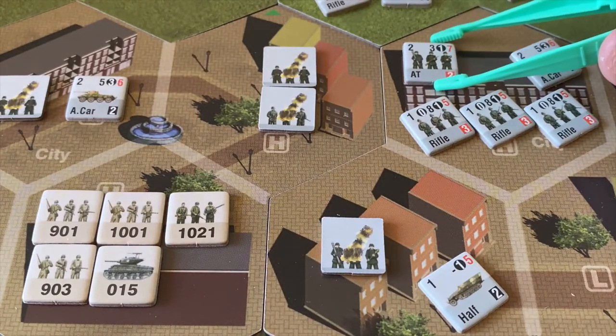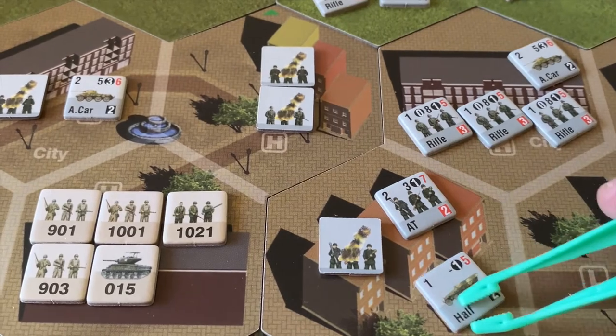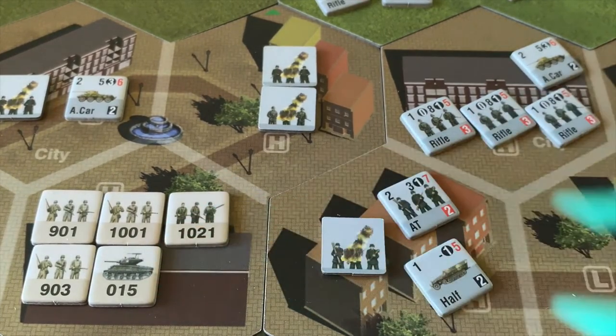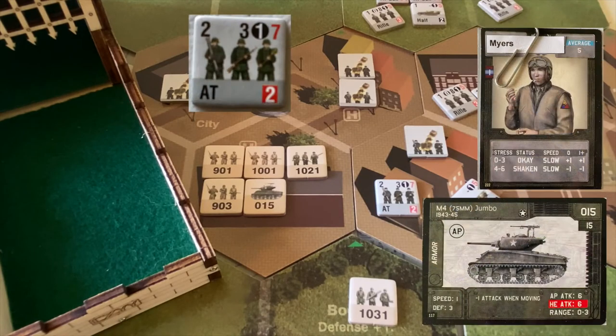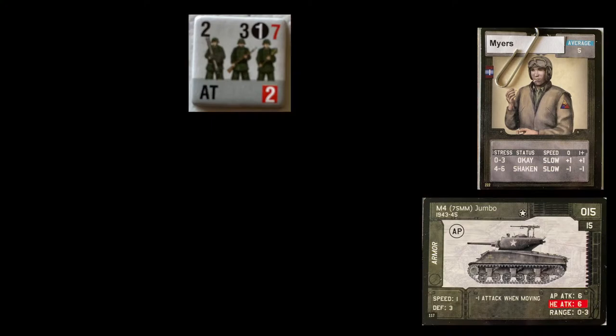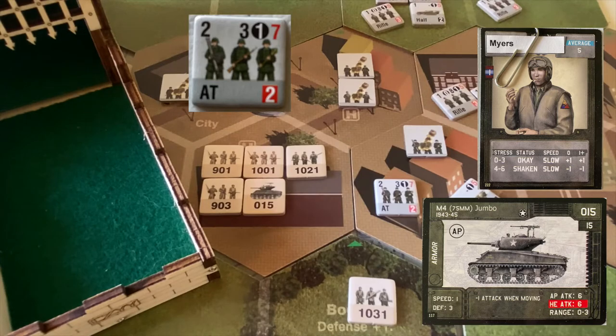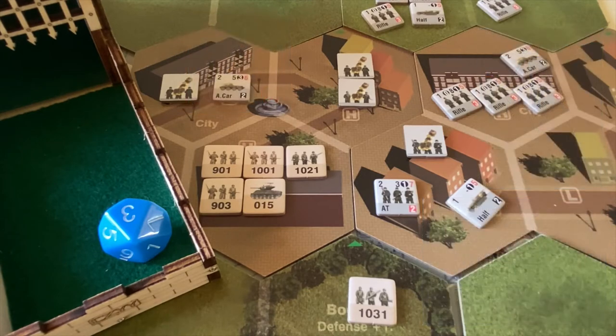Next up, the German anti-tank team. It's going to move down and attack our Jumbo in this hex. The anti-tank team has an attack factor of three against armored targets. It's moved, so it needs fours or greater to hit. A seven and a two — one hit. The Jumbo has a defense of four; it needs a four or less to negate it. A three! Excellent! The die roll gods are favoring us early in this one.